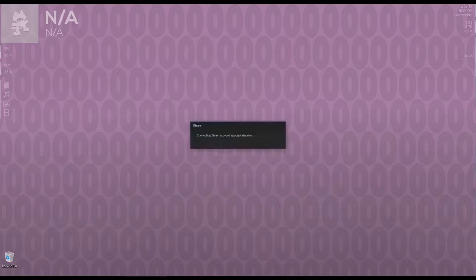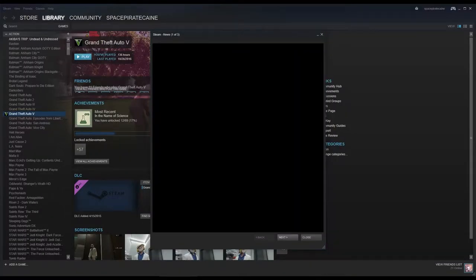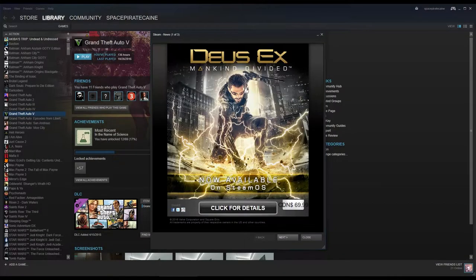In order to access your library of games, you load up Steam. It serves as a one-stop platform for everything you could possibly need to do when wanting to play a game. It manages your game library for you and automatically patches games.